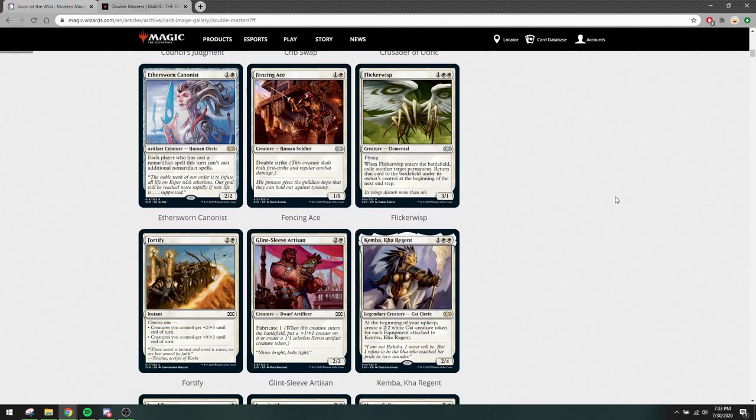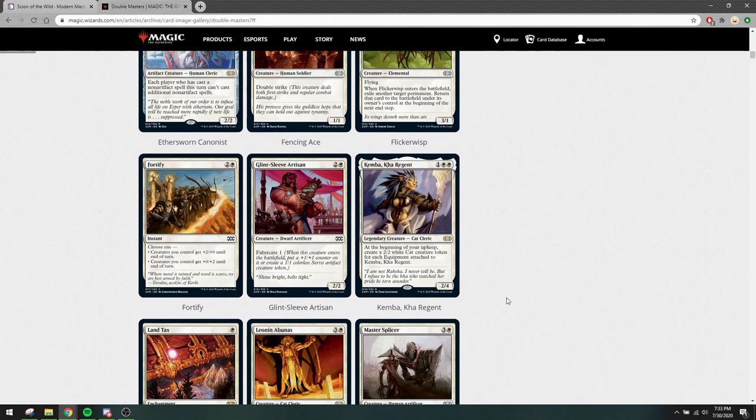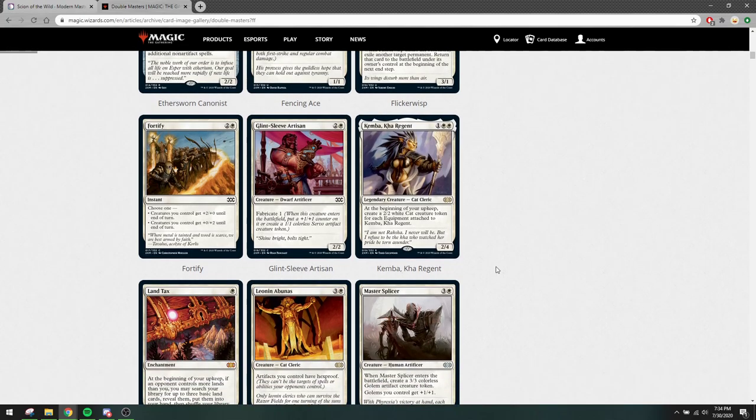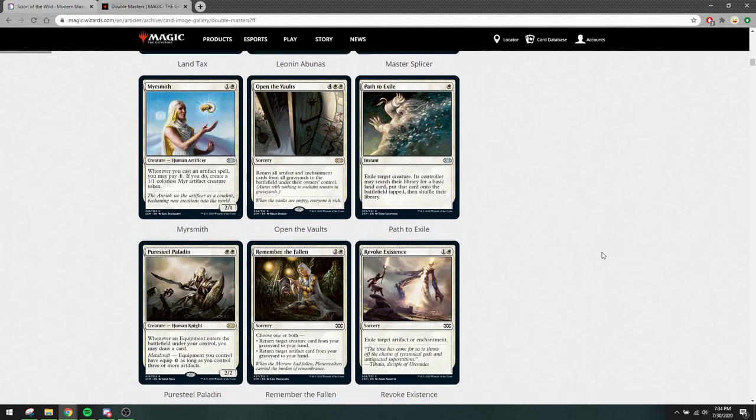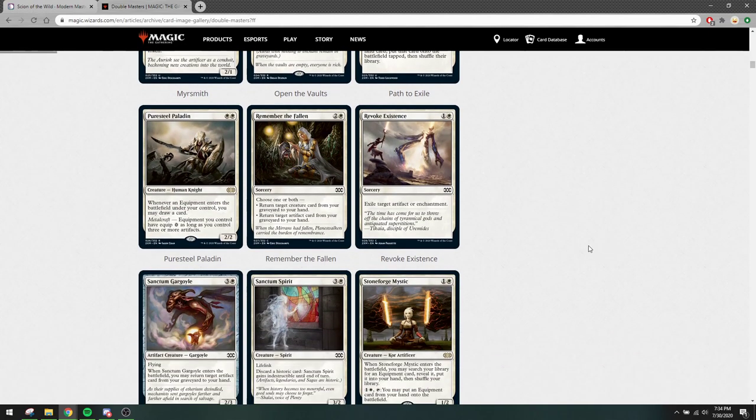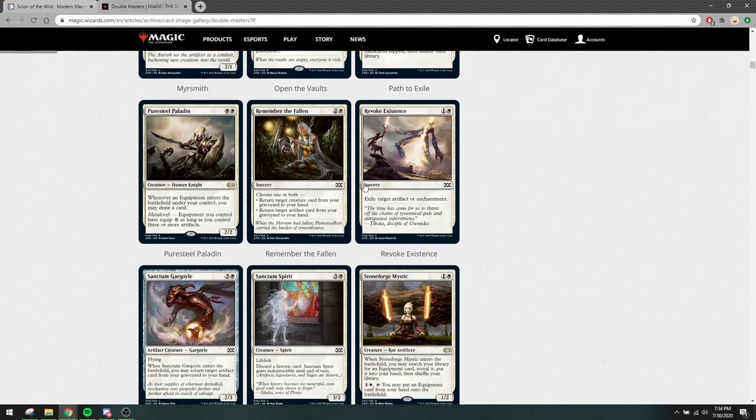Tencinese is a reprint but not a very valuable one, so we don't care. Fortify and Gleams Leave Artisan are reprints that don't add a lot to the format — these cards are already cheap. These two were already common, not played at all.